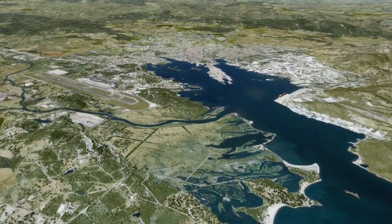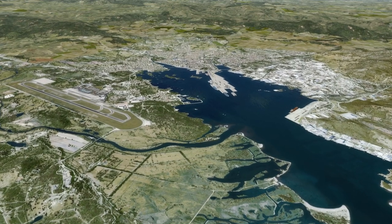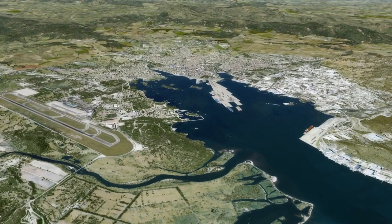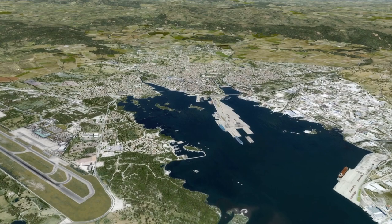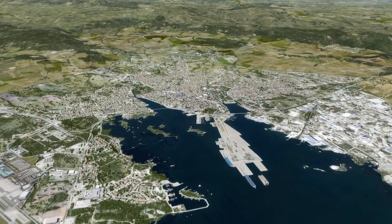Moving on to the surrounding scenery, the town of Olbia is included, along with the harbor and, as mentioned previously, multiple points of interest. A number of static boats are also seen docked in the harbor. Flying at typical general aviation altitudes, the town looks like a typical Mediterranean town and the mix of photoreal and autogen buildings works nicely. The textures look great and really do the town justice.